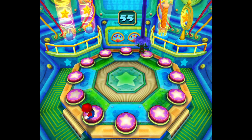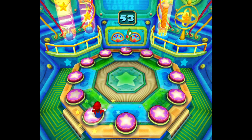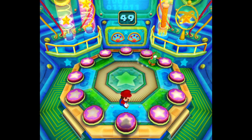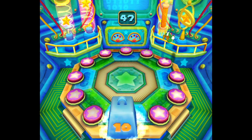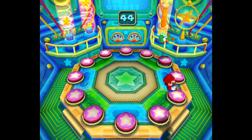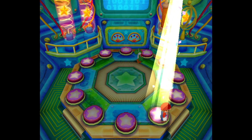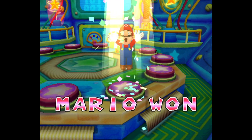Definitely. So obviously, your strategy is to try and hit the buttons as fast as possible. That being said, you and I both started on our own side and just kind of worked our way towards the middle. We didn't really have too much strategy on jumping to each other's sides or anything, because the button's placed randomly, so who knows where it is? Every time we played this, we had the same approach to it.